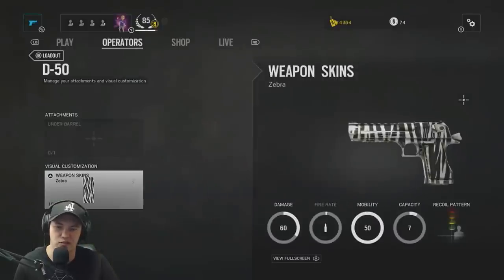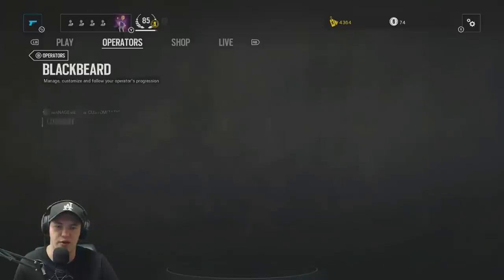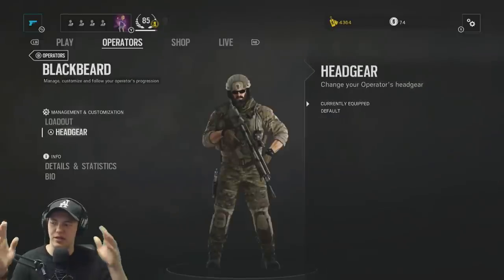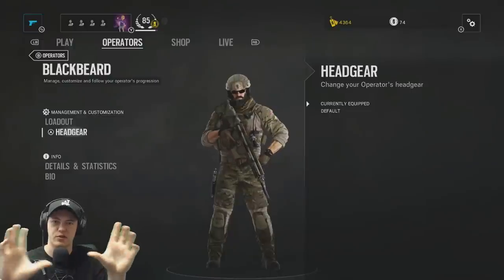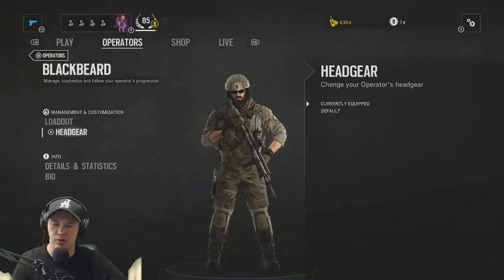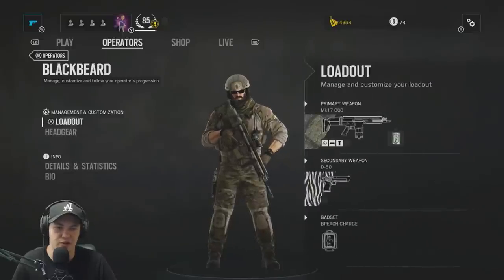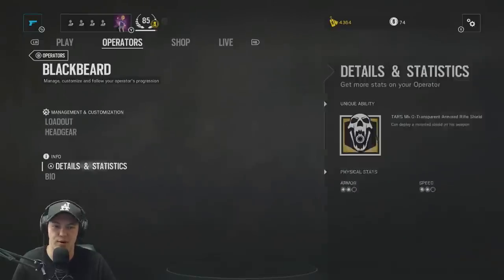They made it so all the other camos, even the most expensive ones, you can actually buy with Renown now. The highest I've seen is 30,000 Renown, and that's for the masks, which is another customizable option. Very very strong class with very good guns. The special ability is a ballistic bulletproof shield that attaches to the front of your gun, covering your HUD when you zoom in, making it harder to get hit in the head. My playtime on Blackbeard is about 1.8 KD, 1.33 wins, and around 25 minutes so far.